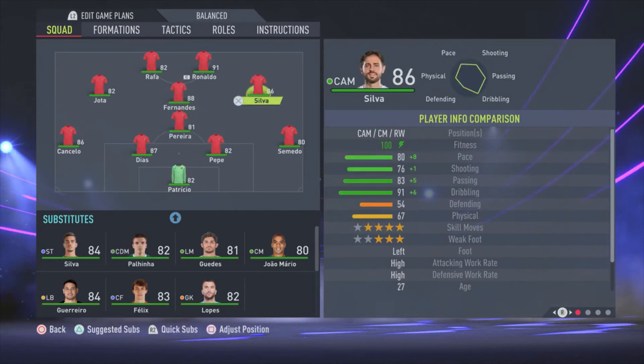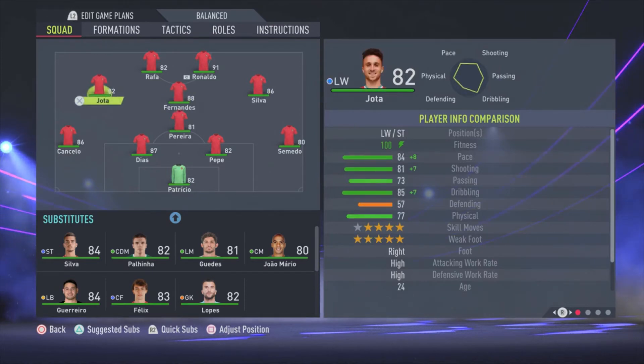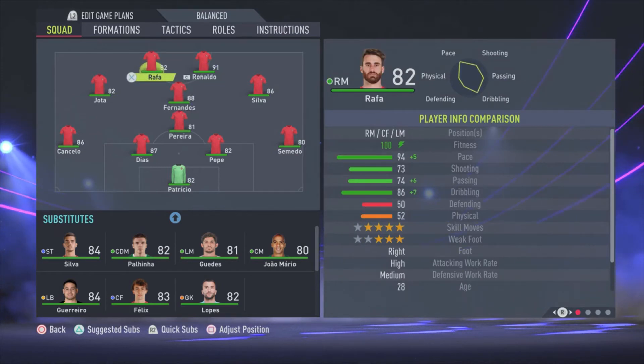On the right side of the attacking midfield we have Bernardo Silva. The central one is Fernandez, and on the left side we are using Jota. We have two strikers: Ronaldo and Rafa. I'm using Rafa over there because he is so fast with 94 pace. He can make lovely runs and create space for the other attackers, and he's doing that pretty good.